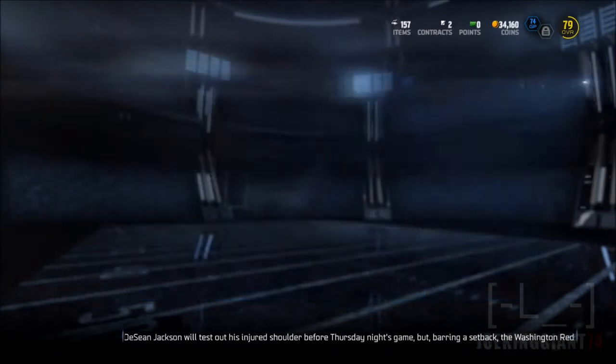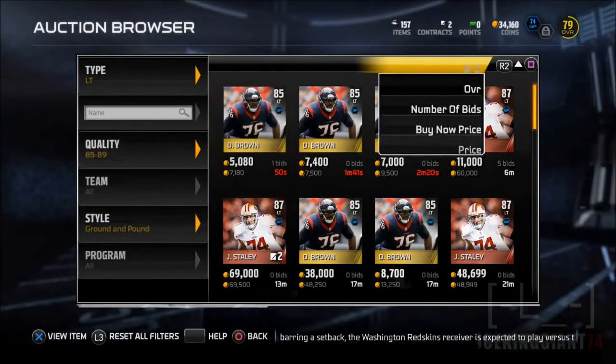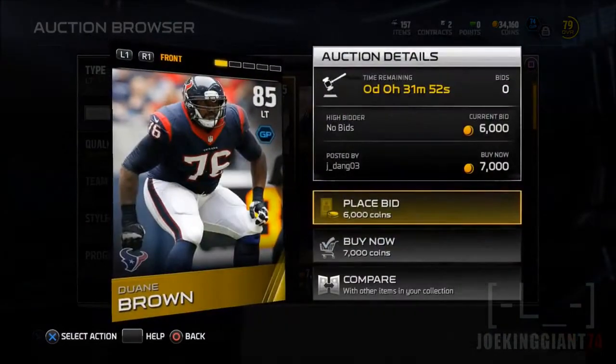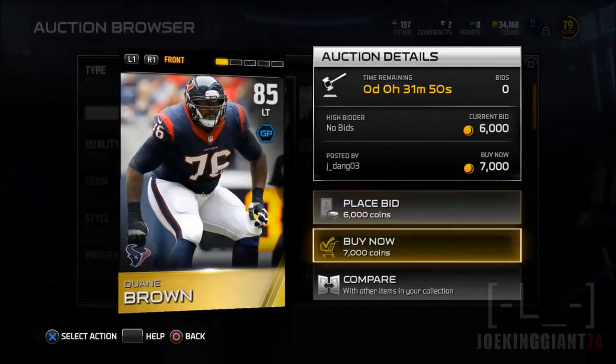We are gonna be replacing the left tackle, the center, the right guard, and the right tackle. The only reason we can't replace the left guard is that all the left guards are overpriced — like 20,000 coins. They are really overpriced.